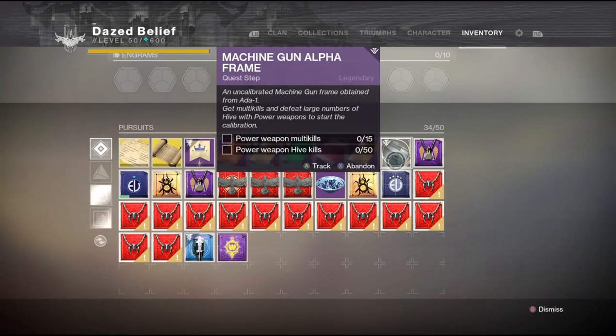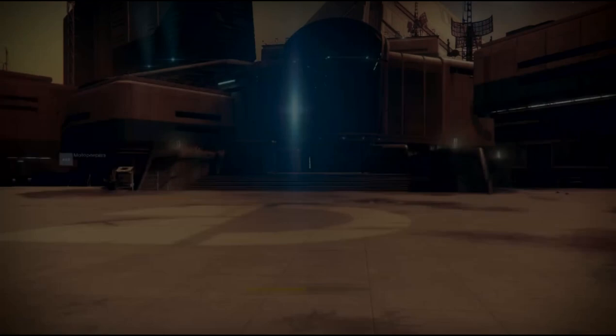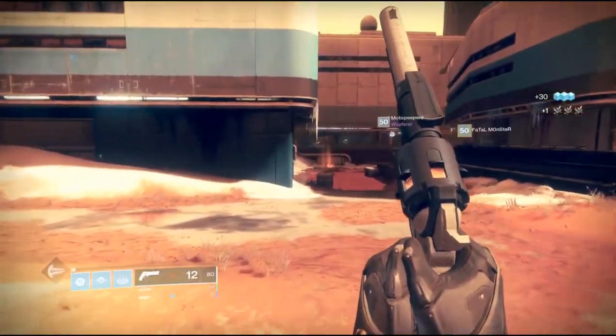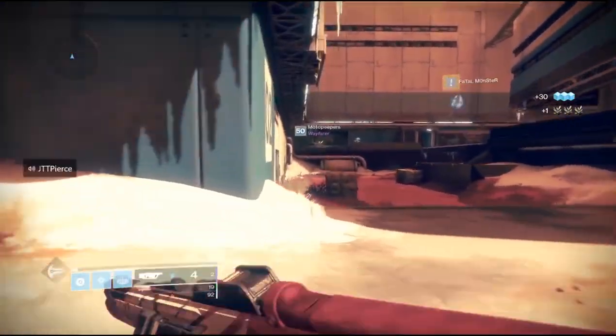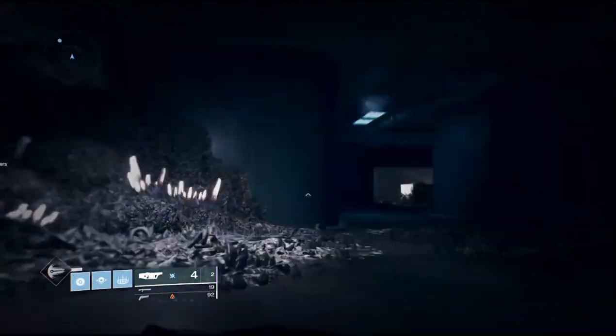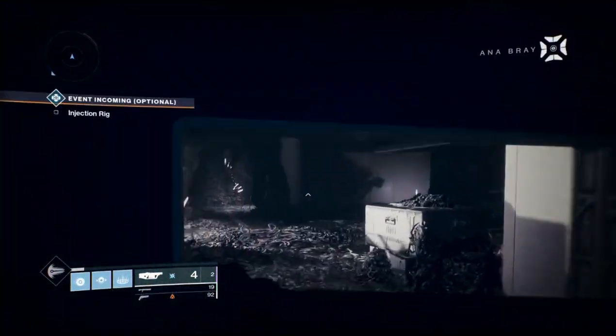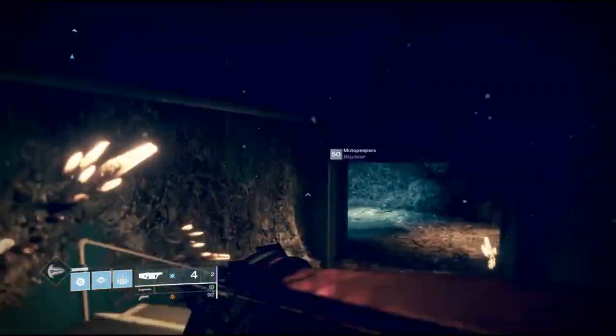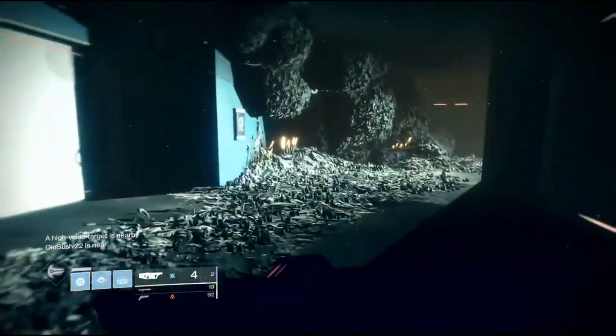The next step is going to be power weapon hive kills and power weapon multi-kills. There are plenty of people trying to do this on the Escalation Protocol, which is fine, but there are way too many people doing it right now. The best place for me was the Core Terminus Lost Sector on Mars. I found the grenade launcher to be the best weapon — you can also use a sword or a machine gun, something where you'll get a lot of ammo.